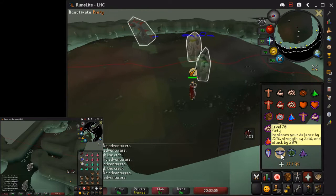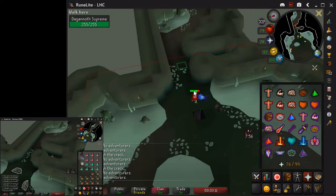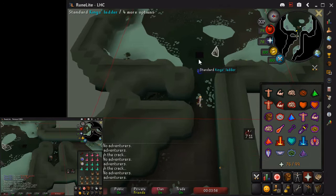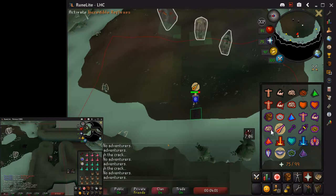Rex is too close here so I'm going to go back up the ladder. I just wait like a minute and then I'll go back down. This is exactly the same as if you've ever done DKs where you go in and you kill all three in a rotation — it's exactly the same starting. We just need to kill Supreme once so we can get Rex into the safe spot.